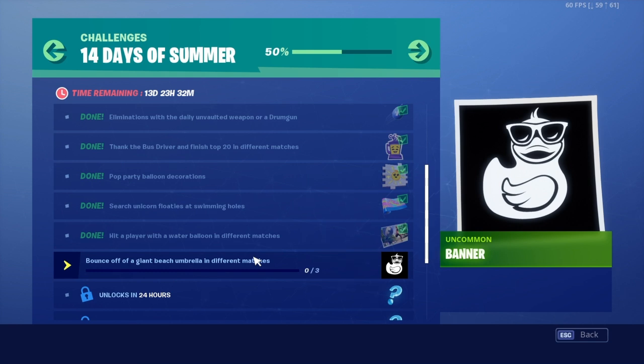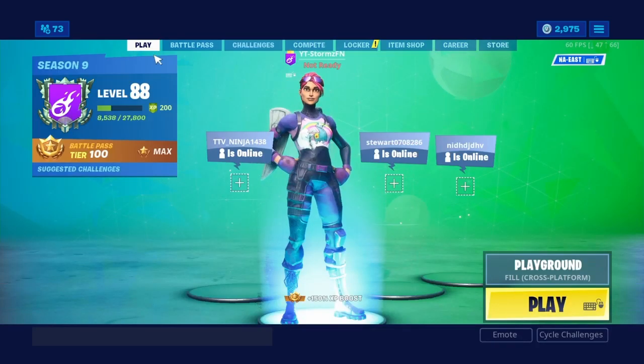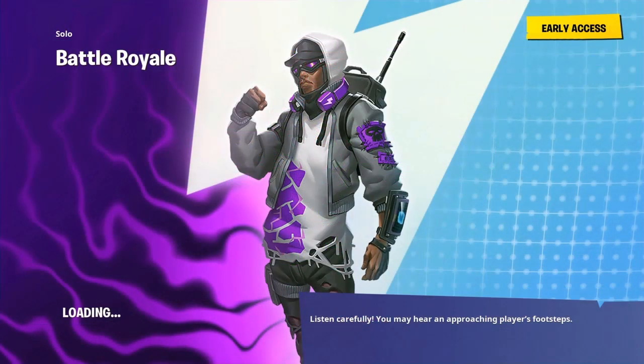Just go to my video that says 'Search Unicorn Floaties at Swimming Holes' or something like unicorn floaties locations — I show you all the locations of the umbrellas in that video. Go check that out and you'll be able to find every single location. I'm going to do this real quick so I can show you guys the banner.